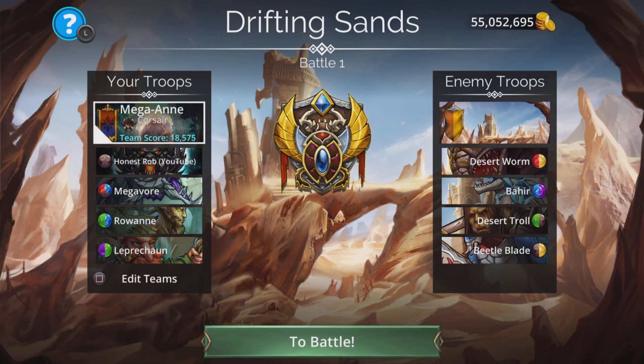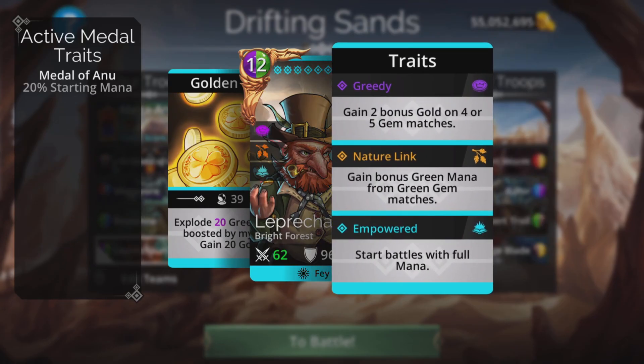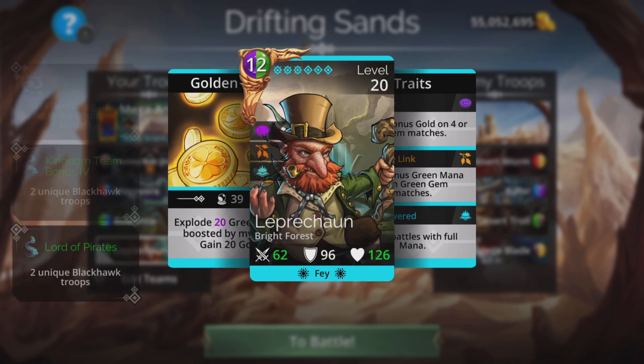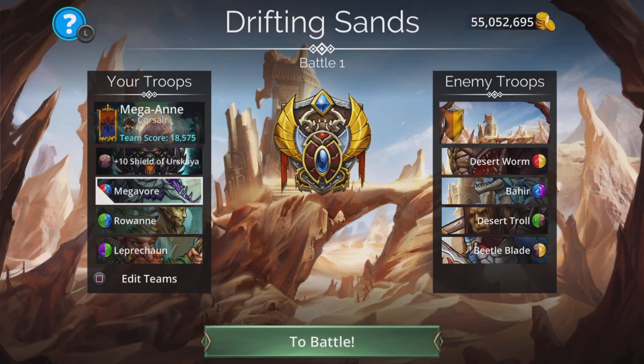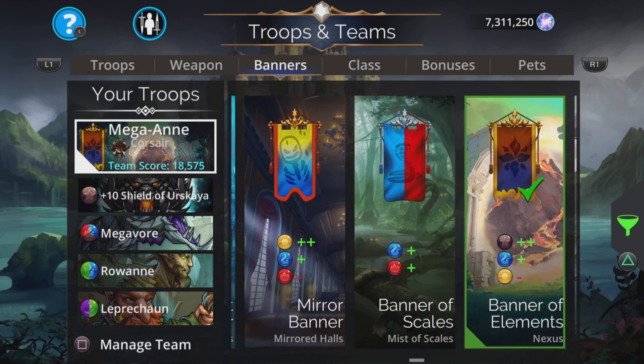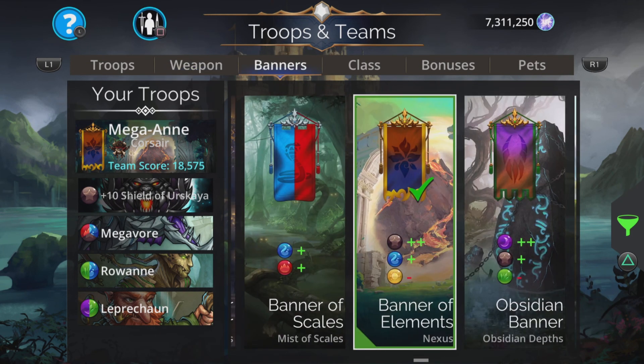The second team is the same but with Leprechaun swapped in for Thrall. Leprechaun is a really good troop for newer players because he starts battles with full mana and it doesn't take a lot of magic to explode a significant amount of green gems and generate a load of mana for your team — which is the advantage he has over Thrall. The strategy is the same: charge the team up, cast shield onto Rowan, cast Megavore, cast Rowan and win. Whether you need to cast Rowan twice will depend on your magic level.